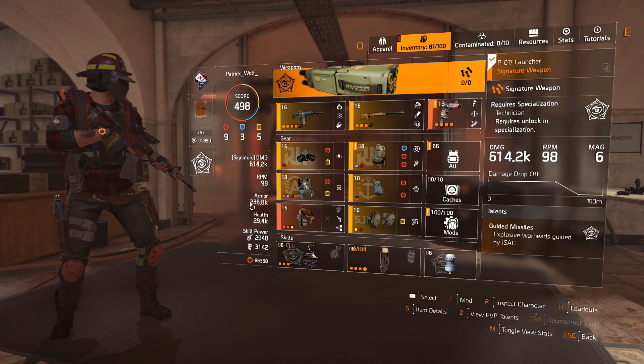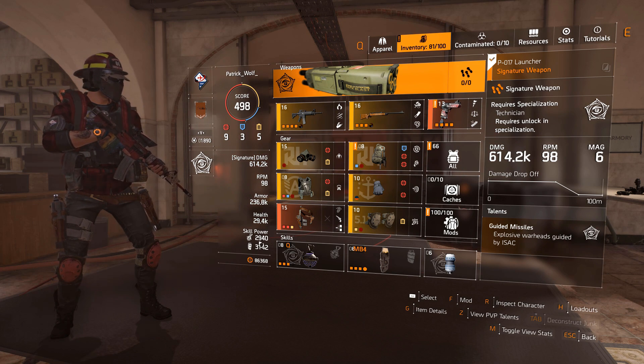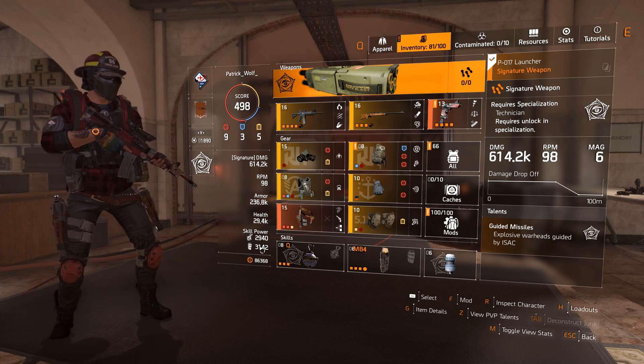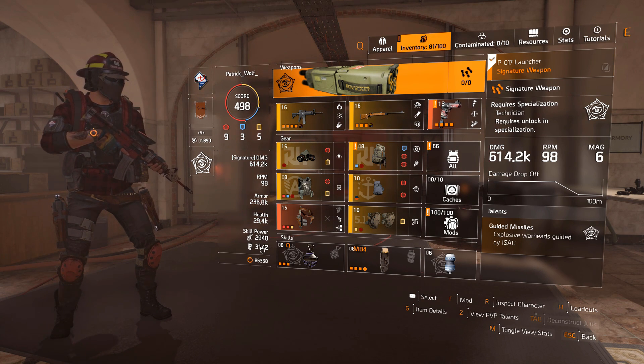236k armor — don't worry about that; you could have 100,000 armor, it doesn't matter. Health doesn't matter either. Skill power is vital — you need 3,000 for your shield, or at least match your best mods. If your best shield mod is 2,700, that's what you need. Don't overdo it, don't underdo it.